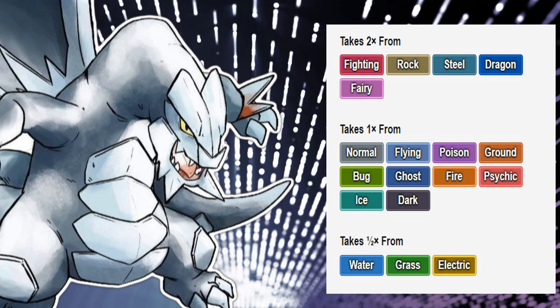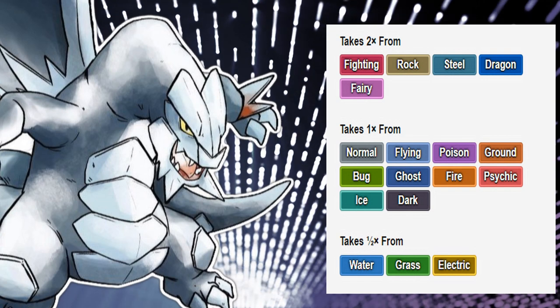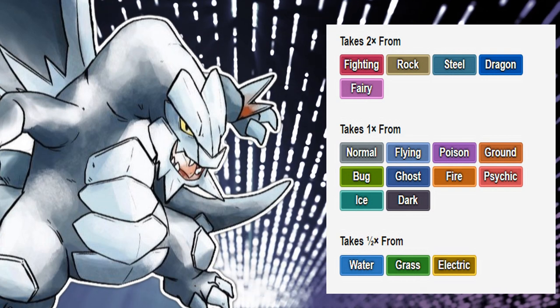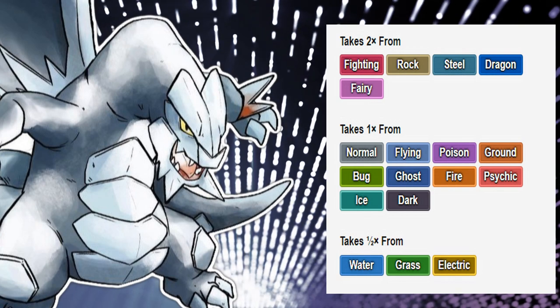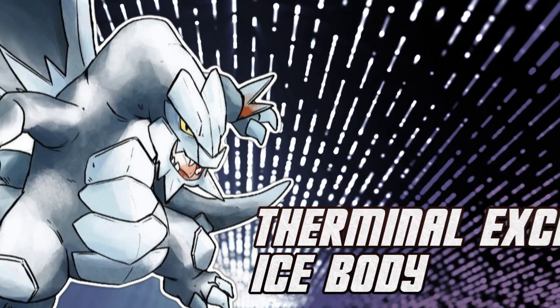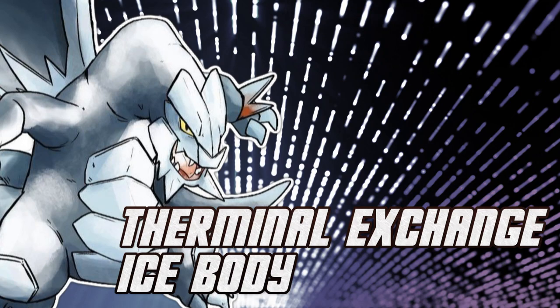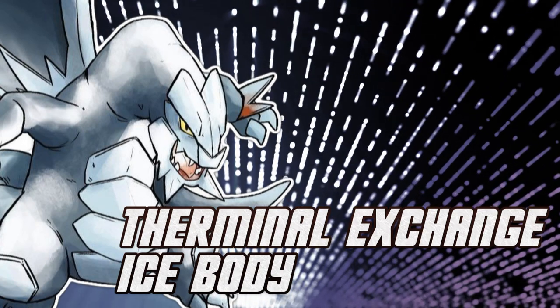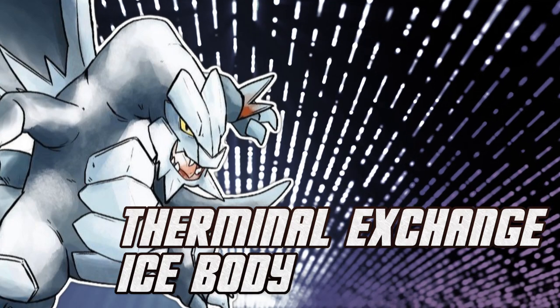It works well with other Steel types, of course — if you're floating, that's even better — and it also works well with other Fairy types. Its synergy is there, but it's something to keep in mind: it's not as flexible as other pseudo-legendaries. Its ability Ice Body is actually quite nice in its own right. I think it works well for it with a bulkier set using Leftovers, but that's not why we're going to cover Baxcalibur — we are talking about Thermal Exchange.